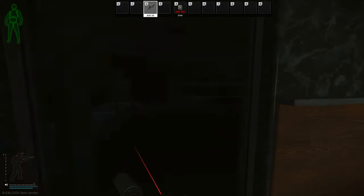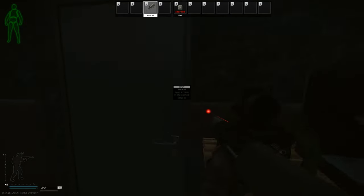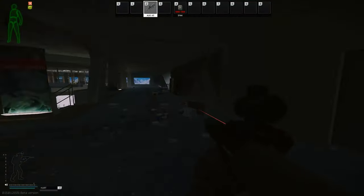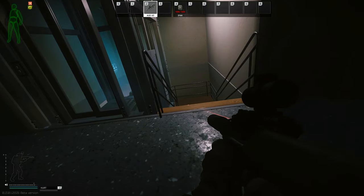The next callout is down here — this is called bunks or bunk beds. As you can see there are little bunk beds in here, so this is considered the bunk bed room. Whenever there's somebody down here you just call out 'they're at bunks.'